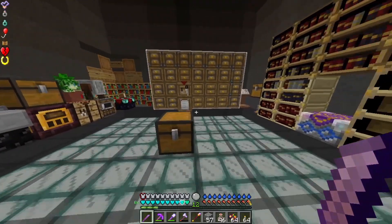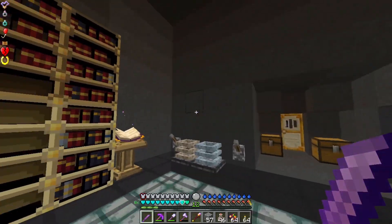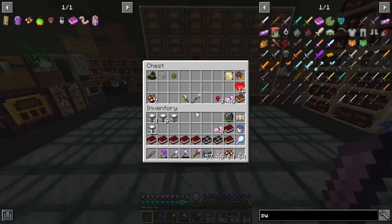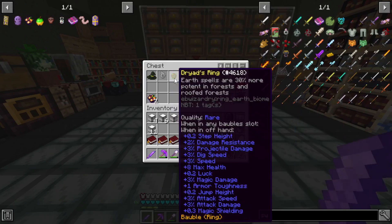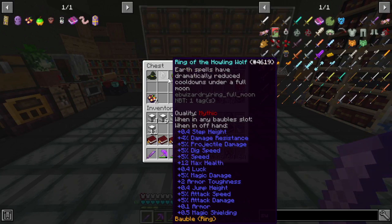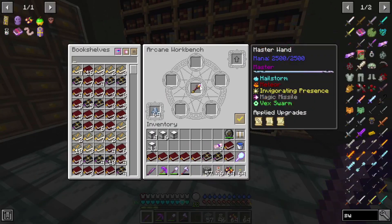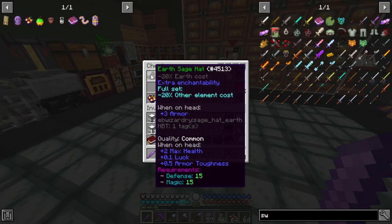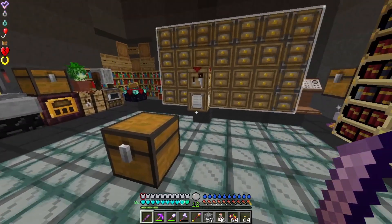I have sorted through most of the loot. I still have my bone mushroom spores. We had a couple rings: the Dryad Ring, which makes Earth Spells more powerful, and the Ring of the Howling Wolf, which gives Earth Spells reduced cooldowns under a full moon. We don't have any Earth Spells, so it doesn't really matter. And then the Earth Sage Hat with Earth Cost Down — basically good stuff, but nothing great there.